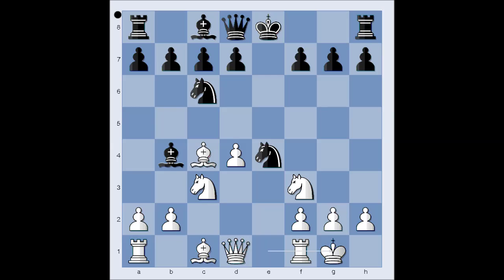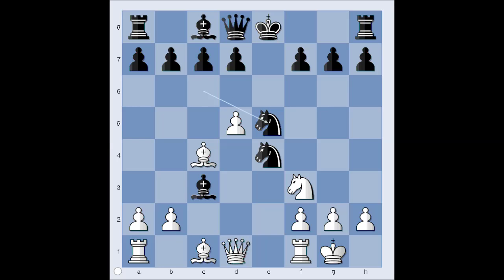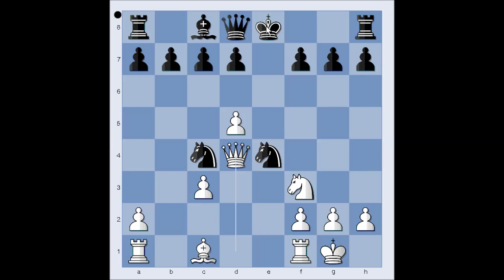White castled kingside. Knight takes on c3. The alternative move is Bishop takes on c3, and then white would usually play d5, the strongest move. Knight to e5, attacking the bishop. Pawn takes bishop. Knight takes on c4. Queen to d4. Black would castle kingside.